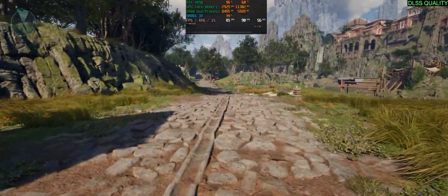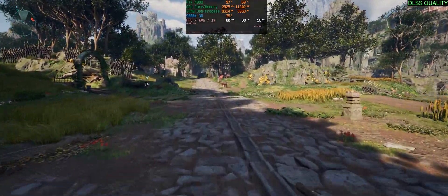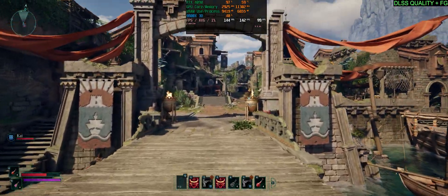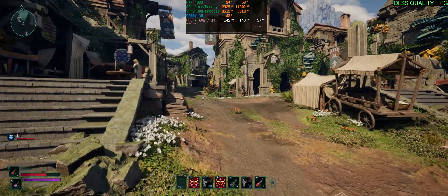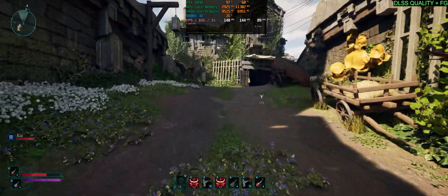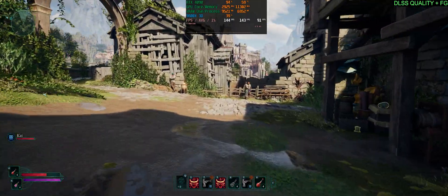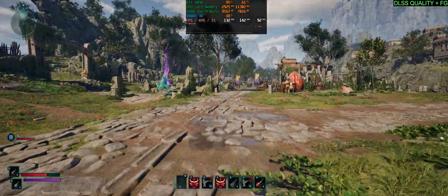We also have DLSS frame generation, and it actually works really well in this game. Throwing it on top of DLSS quality takes us from around 90 FPS up to around 145 FPS — a massive boost. It looks absolutely fantastic. I've been playing with DLSS frame generation and DLSS quality using a mouse and keyboard, twitching around, and I didn't see any artifacting or anything that stands out. It just feels like 140 FPS, and it works extremely well because our base FPS is already solid at 80–90 FPS without frame generation.